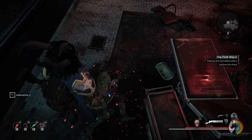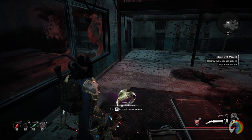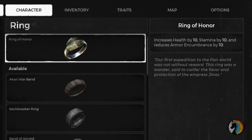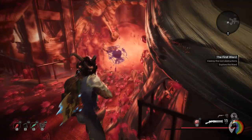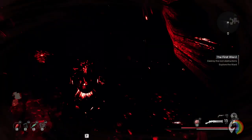The Ring of Honor boosts your HP and stamina by 10 points — not game-changing, but always nice to have more. The big thing is that it reduces your armor weight by 10 points, making it an incredibly useful tool to get from fat roll to mid roll if you're wearing a heavy set, or potentially from mid roll to light roll if you so desire. Light builds usually focus on different trinket choices, but it's definitely a good option.